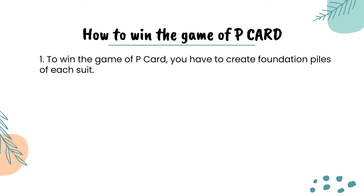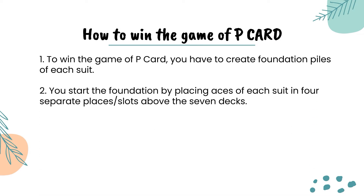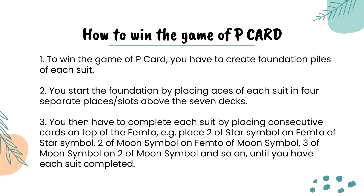To win the game of Patriot, you have to complete a foundation pile of each suit. You start a foundation by placing the Femto of each suit in 4 separate slots above the 7 decks. You then have to complete each suit by placing consecutive cards on top of the Femto. For example, place 2 of star symbol on Femto of star symbol, 2 of moon symbol on Femto of moon symbol, 3 of moon symbol on 2 of moon symbol, and so on until you have each suit completed.